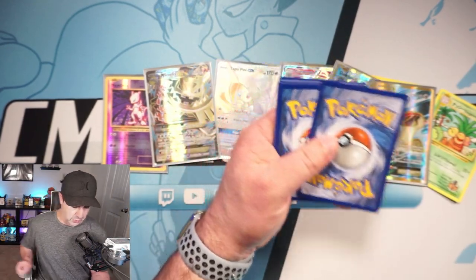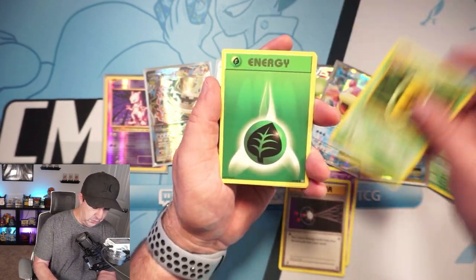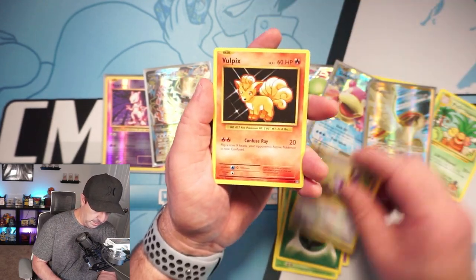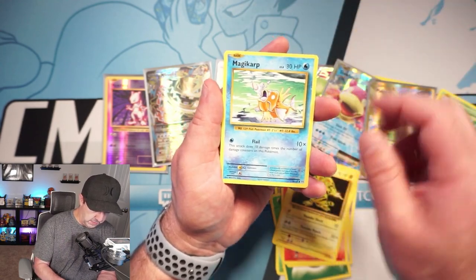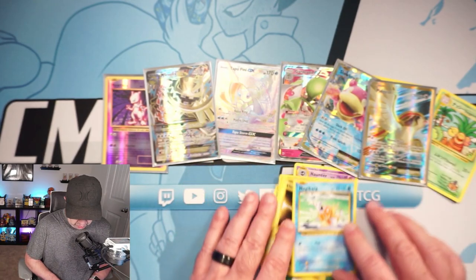One last Evolutions pack for the Pokeball tins. There is your code card — please let's get us a Charizard. Kakuna, Energy, Rattata, Vulpix, Electabuzz, Magikarp, reverse rare Poliwrath, and Eradicate. So no Charizard out of these. We do still have our True Steel box.